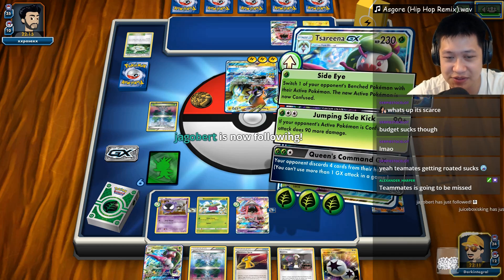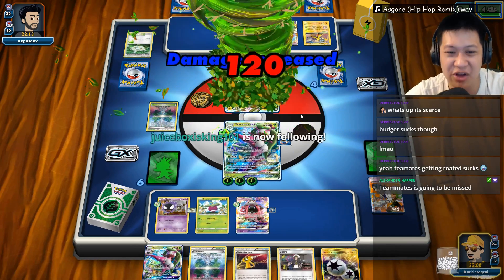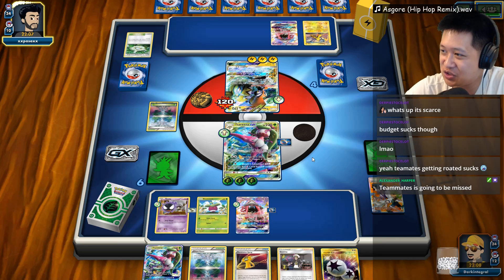We might have Acerola too, which would be crazy. But if he does use Acerola, that's okay — we're going to use Jumping Sidekick and get rid of the threat right now. Go for a two shot. Would have been nice for the one shot, but it's okay.